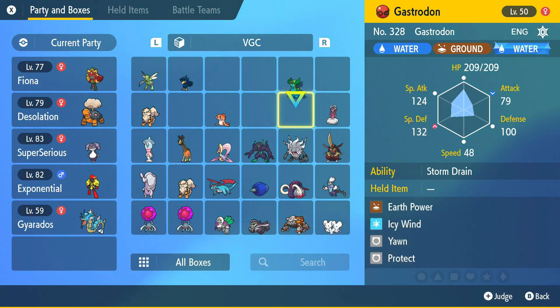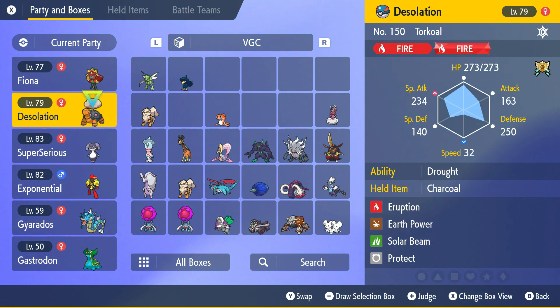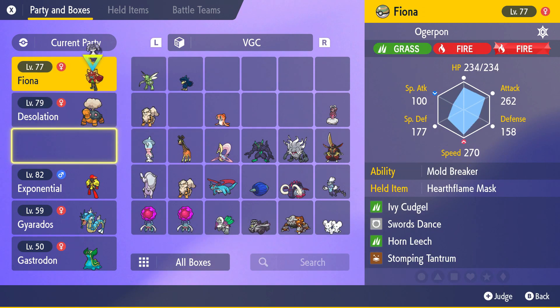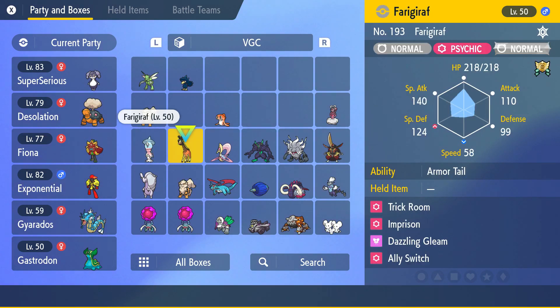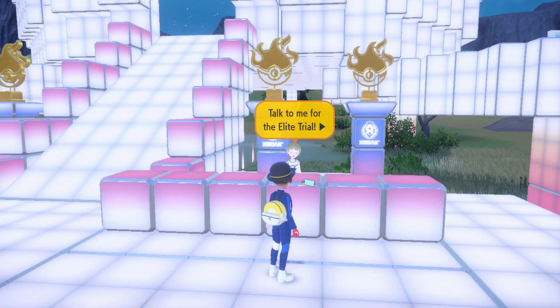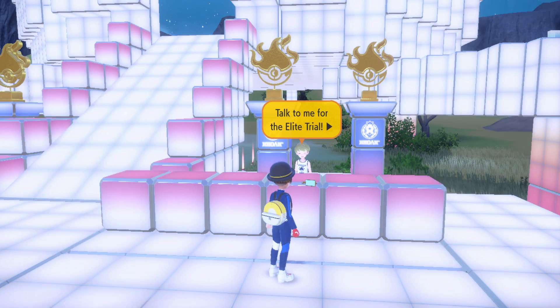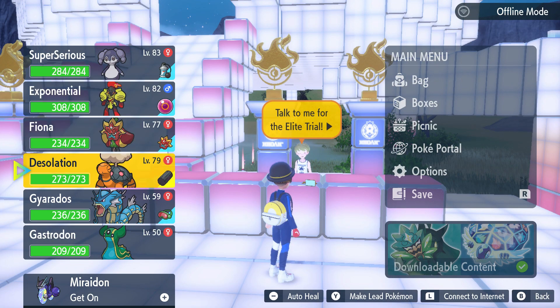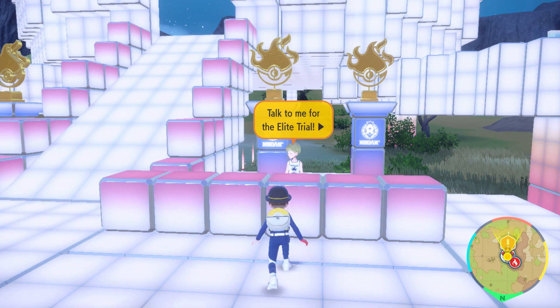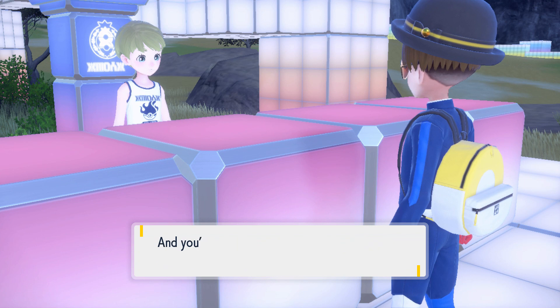Or I can put Storm Drain on - I think that's a solid strat. I like having an Ogrepon obviously in the sun, that could be good. I'll put this guy here, start off with these guys, and then switch out to these if we have to because they'll be so strong. Let's lead these two and then go into these guys if needed. Let's talk about the elite trial - what do we got for me, Crispin?